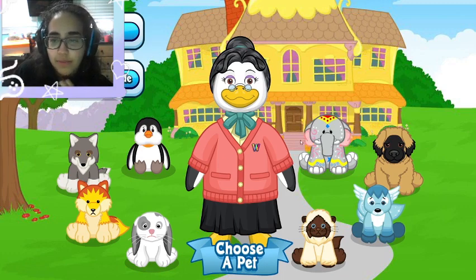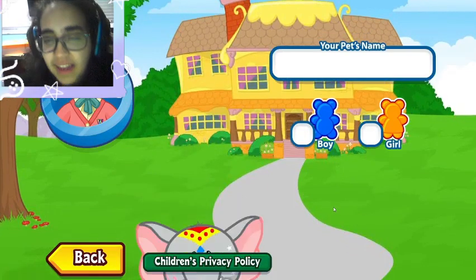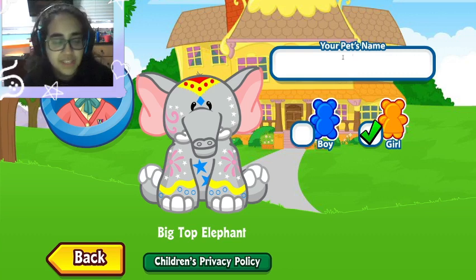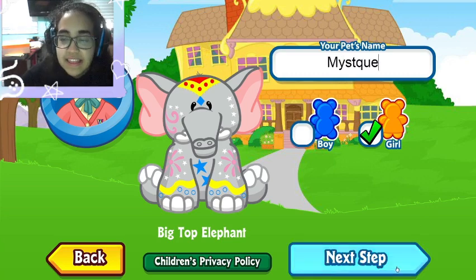I kind of want the penguin, but I'm torn between the penguin and the elephant. I actually think I'm going to go with the elephant — something about the elephants is just calling me. And I'm going to make her a girl and call her... Firework? No, I gotta think of something better. Mystique! Oh, I like that. Hey Google, how do you spell mystique? Alright — Mystique the elephant!